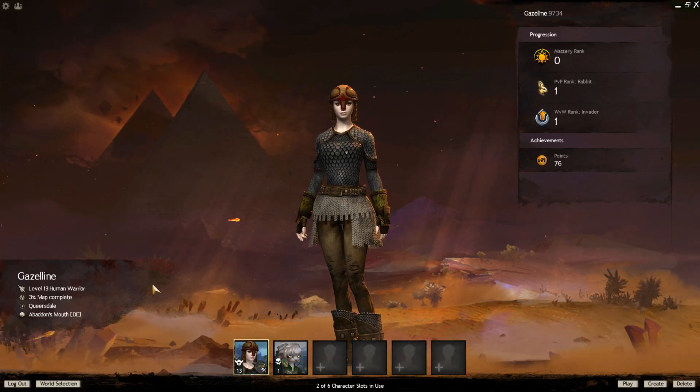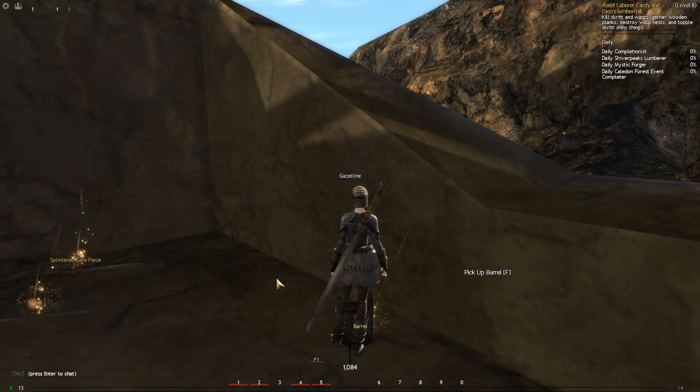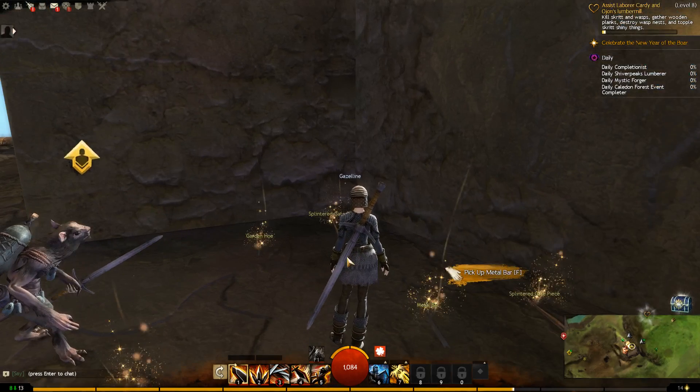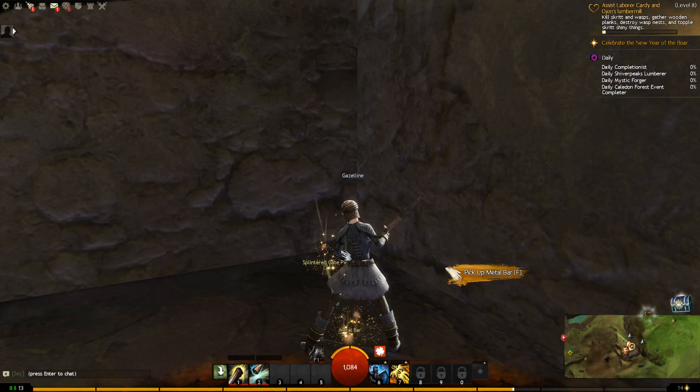Here we have Guild Wars 2, and the nice thing about it is there's no very clear quest system — it's basically about collecting hearts and doing missions. The combat is more action-oriented compared to Elder Scrolls Online and Final Fantasy 14. However, Black Desert Online features even more active combat, so it's all about what you want.